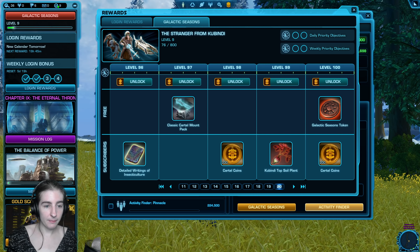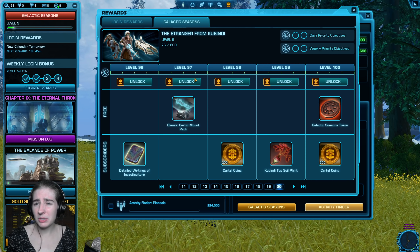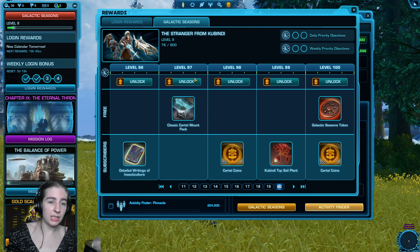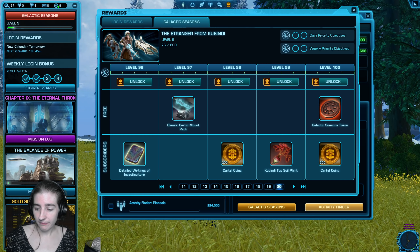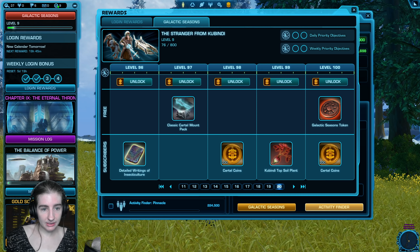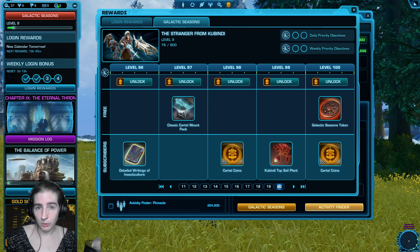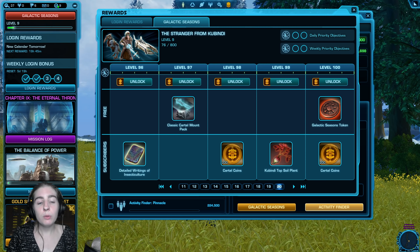That means as a subscriber you can earn a maximum of 74 points per week total. Free-to-play and preferred players can earn a maximum of 48 points per week total. Since each level requires 8 points, you can get about 9 levels per week as a subscriber, or 6 as a free-to-play or preferred player, if you're doing every objective. On the first day you play Galactic Seasons as a subscriber, you can get two dailies and two weeklies done for a total of 30 points — or three levels worth of points.